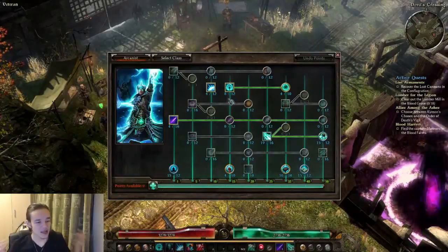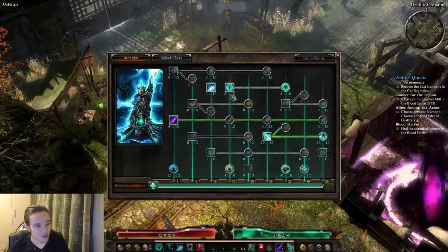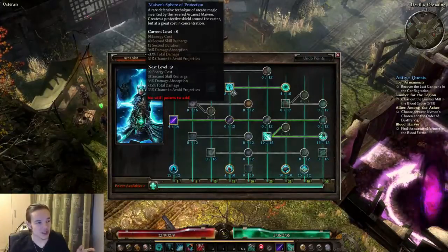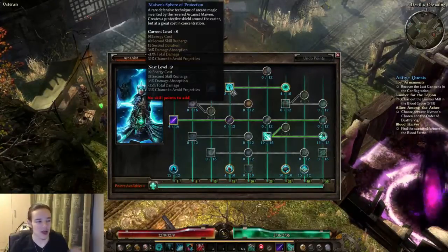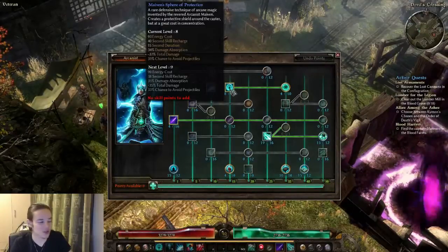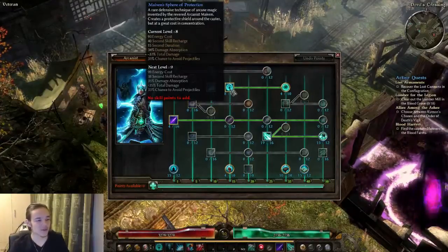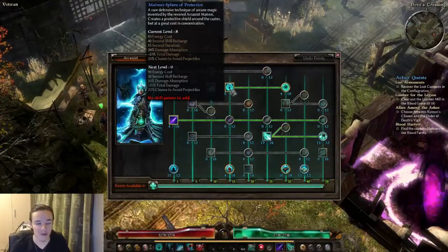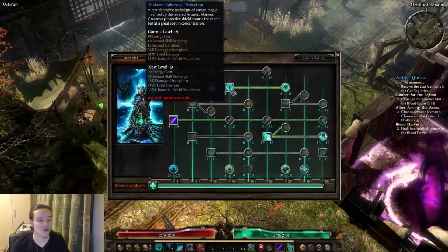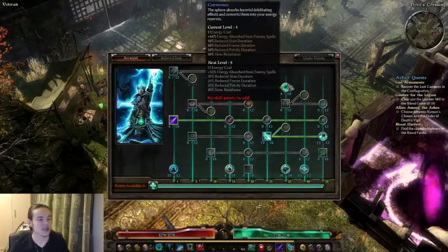One point in the mirror, and here is where things become interesting - this is where you can experiment with the build. I have chosen the sphere of protection. You guys know I'm not a big fan of this skill, but nine tricks managed to sell me on this one, and after playing with it, it is actually really good. So I have put five points into that and one point into conversion.